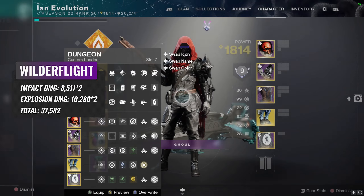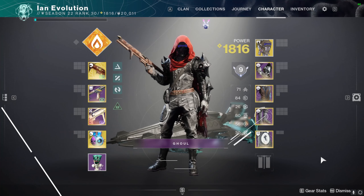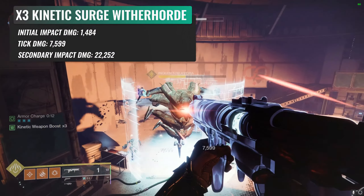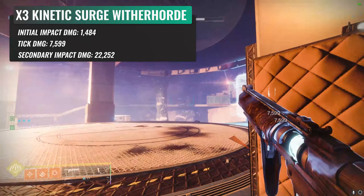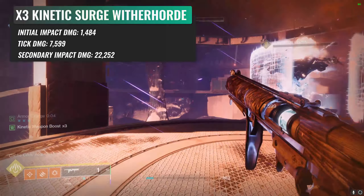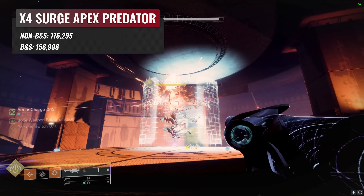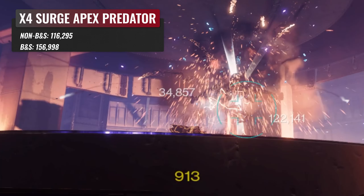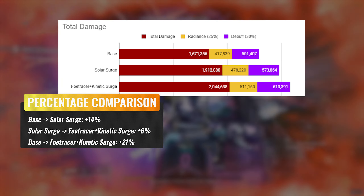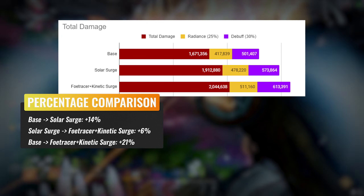Going back to the base damage: Wilder Flight is the only weapon whose damage won't be touched. We will be running triple kinetic surge on the legs and letting Foe Tracer deal with Apex Predator. For triple kinetic Wither Horde, the initial impact is 1,484 with 10 ticks dealing 7,599 before the reapply, then 22,252 for the impact after the reapply. For Apex, the base shot with times 4 surge active is 116,295 and the times 4 surge bait-and-switch shot is 156,998. Plugging that into the raw damage calculation gives 2,000,000 and some change — only a 6% increase over the standard meta rotation, but a full 21% better than base total damage.